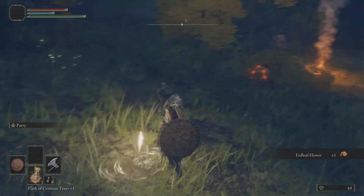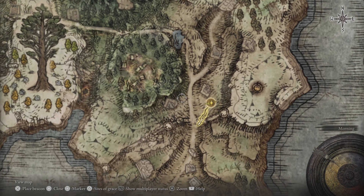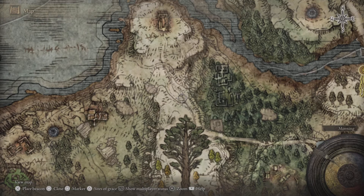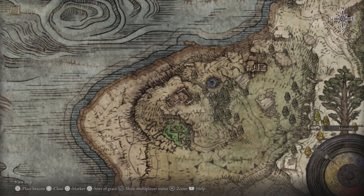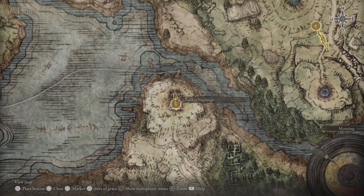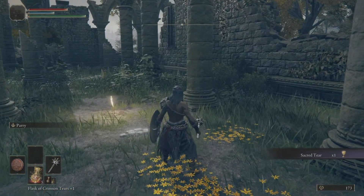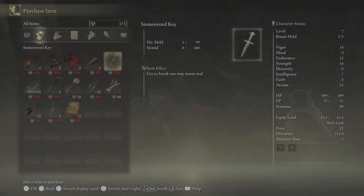Keep on following the path until you get to this site of grace — there's also a merchant here. On your horse, go over here and grab the map, then run back to the grace. From your map, there are a few places we're going to want to go. Follow the path here and it will lead you to another site of grace, then keep following the path to a church, and from that church go down and you'll find another church. From there, go down over here and there's going to be a shack with a merchant that has the weapon we're going to need to buy. You're going to need 5,000 runes total, but I'm going to show you guys where to get all those runes.